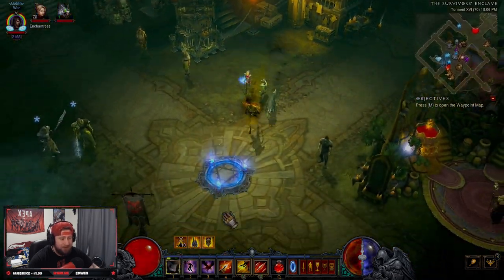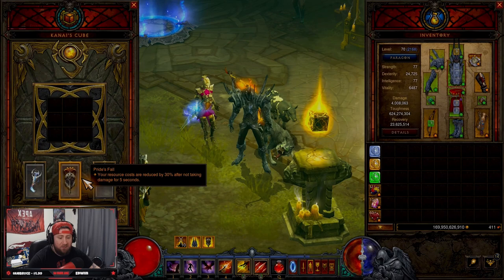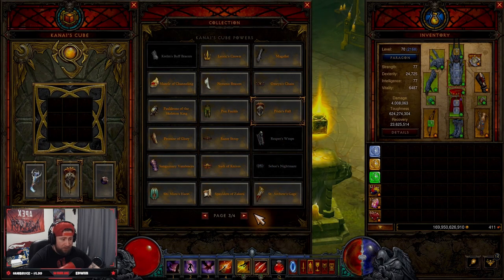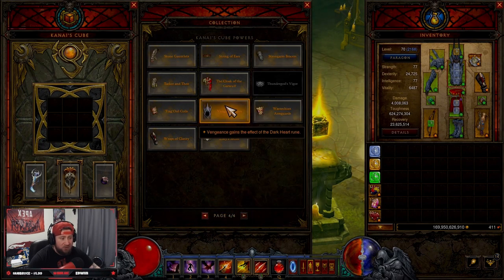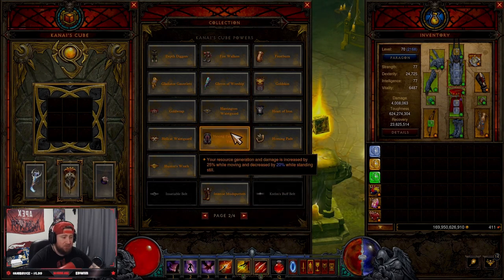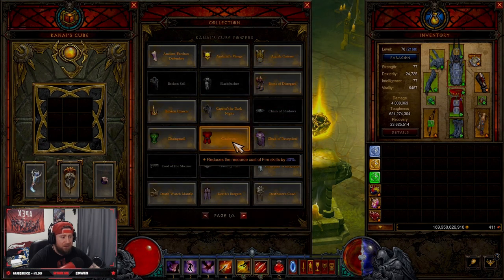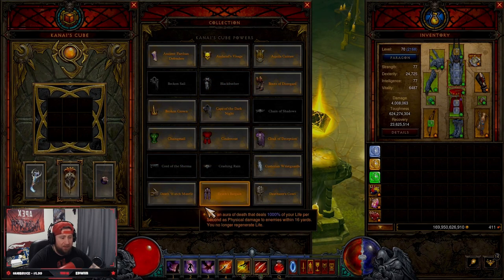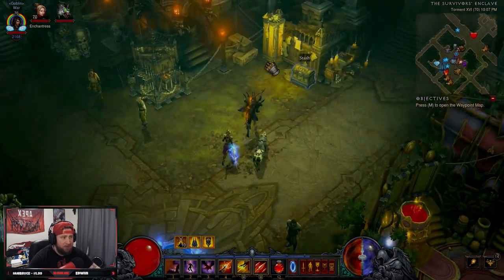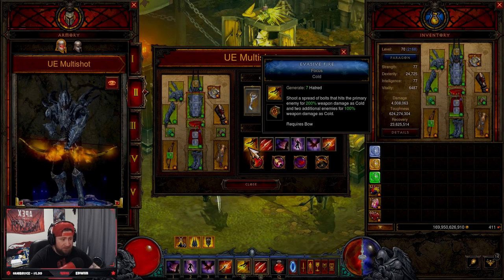I chose Prydfall — your resource costs are reduced by 30% after not taking damage for five seconds. If you want to swap this, you have options here since Royal Ring of Grandeur pairs the sets together: you could run Saint Andrew's Gage, Mage Fist for more fire damage, a rune that gives Vengeance the effect of the Dark Heart rune, or Hexing Pants. You could also run Aquila Cuirass, but your resources need to stay capped. I like Prydfall for the 30% resource cost reduction so we can keep spamming.